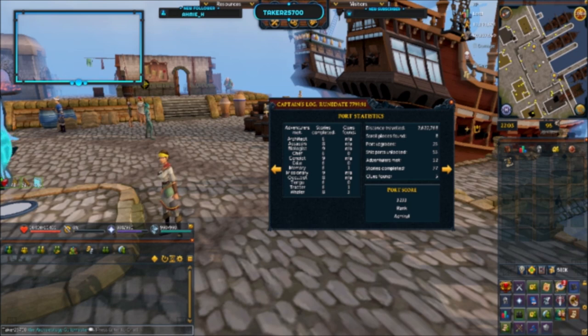There are several adventures that you might find around your port, and each of them belongs to a story voyage. For example, for Eastern Curiosities, you have the chef, the trapper, and the architect. For Hyu-Ji, the one that I did, you need the convict, the missionary, and the biologist.